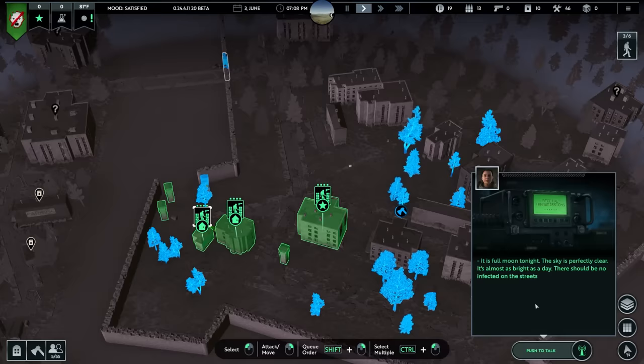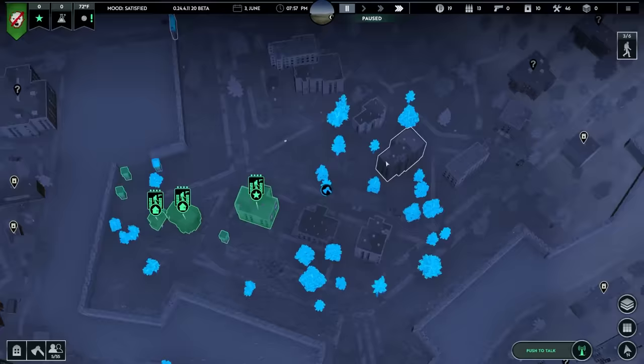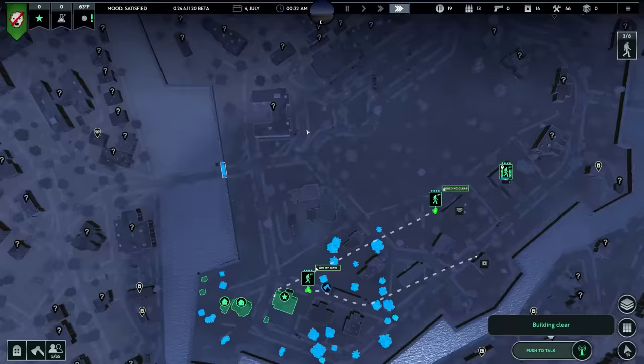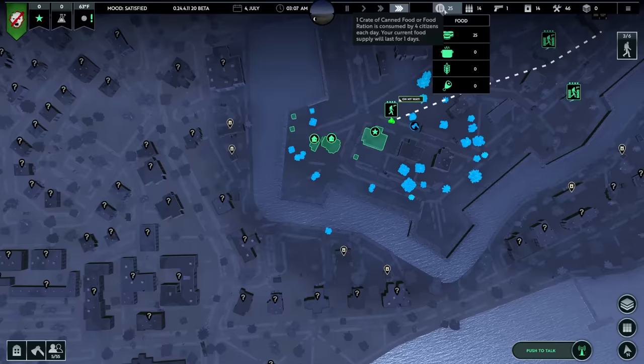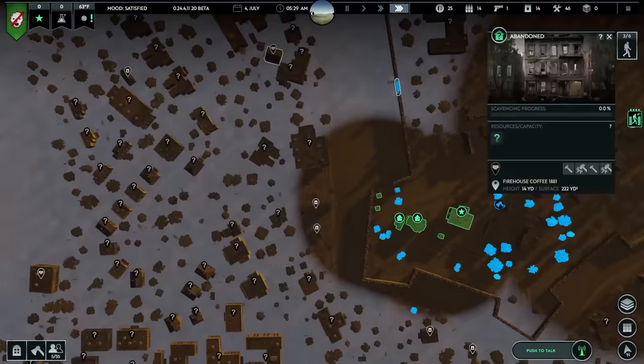We've got a lunar cycle and a weather forecast - this is awesome. It says there's going to be no zombies out tonight, which is great, and we could probably get some looting done. Something tells me that means tomorrow night is going to be extra bad. We'll scout out these buildings. We've got fuel buildings right across the way - I really can't wait until we find a car. Food is relatively low, so maybe we'll go over to the restaurant or the coffee house to get extra food until we're able to create our own farms.